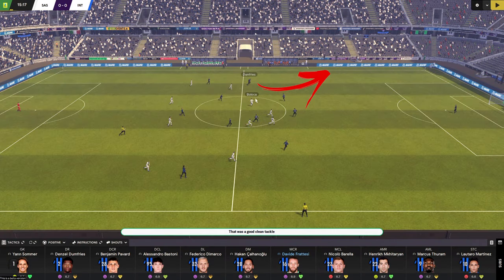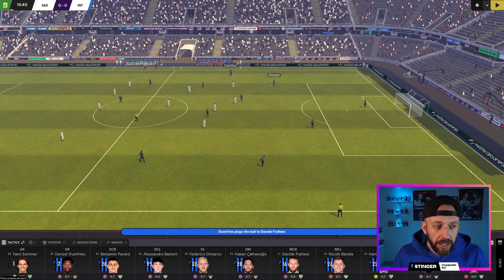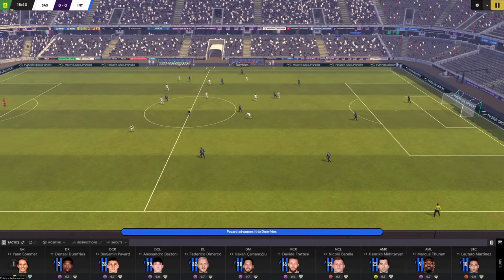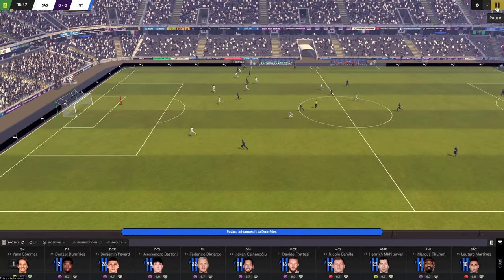What that does mean is he's got further to get back — you can see the gap that Sassuolo could potentially exploit. That's something to bear in mind when building a formation: you might need to cover for him if you want him to be one of your main attacking threats. He basically acts like a winger just from a withdrawn start point. Pavard gives him it and now he's got it. In another position — a fullback or more withdrawn wingback — he might look to pass, but he just sees this big gap and attacks it. Very much like a winger: dribbling, forcing his way high up the pitch.